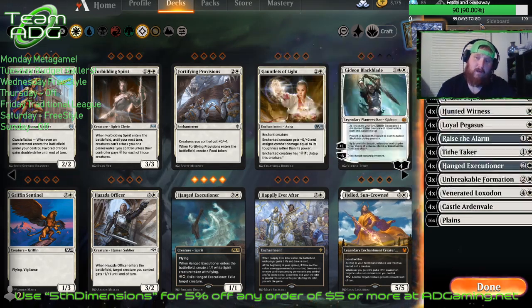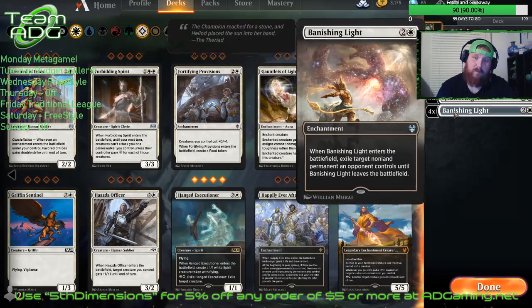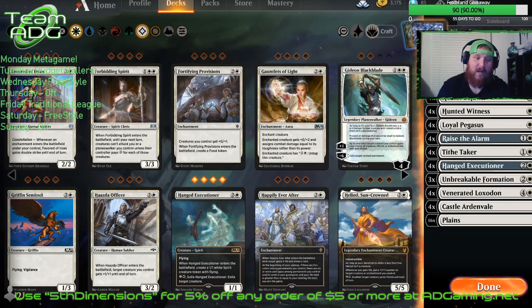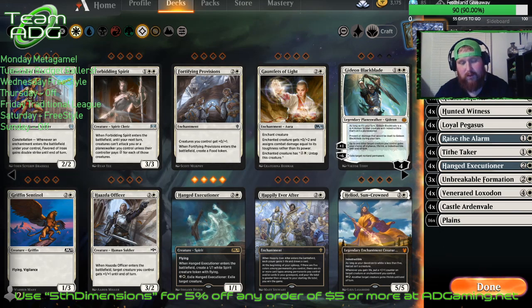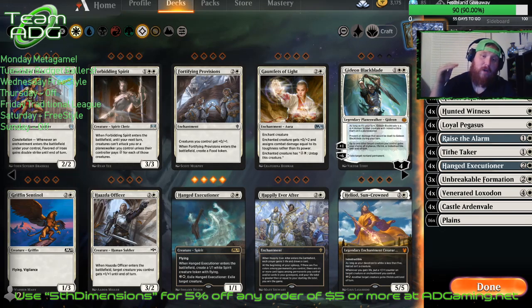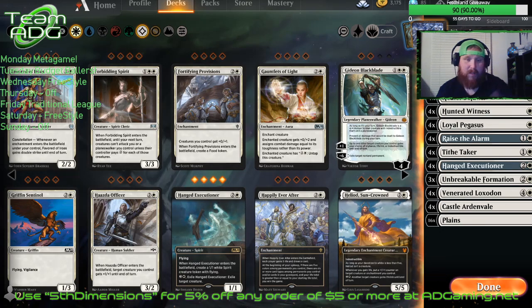If you want to upgrade the deck, I would take out the Disenchants and maybe one Banishing Light and add two or three Gideon Blackblade — that's very resilient against control decks. There's the deck! I'm excited tonight — we had a good budget ballers video. We are ten subscribers away from that Wooded Foothills giveaway. When we hit a hundred I will make a video announcing it — you'll have to comment on that video. The title will be 'Wooded Foothills Giveaway' — comment below and I'll get everybody's name into the bucket.